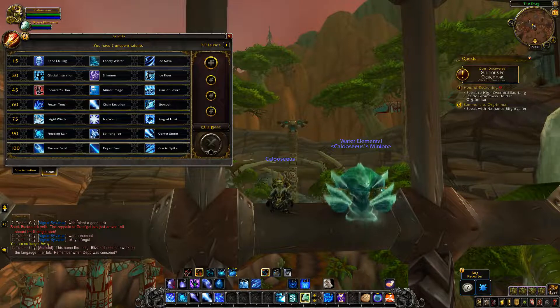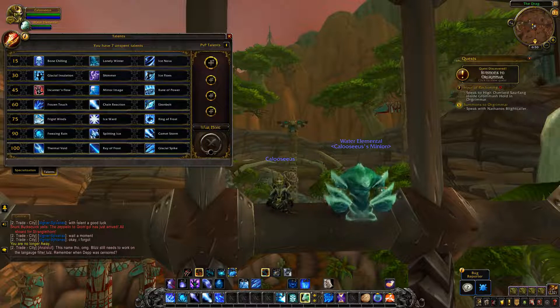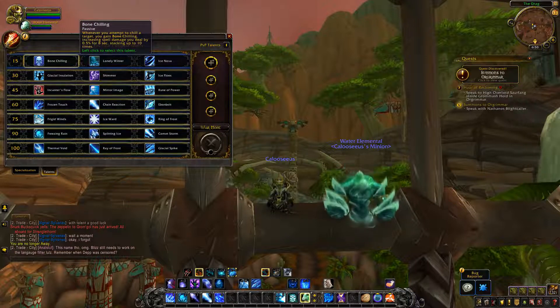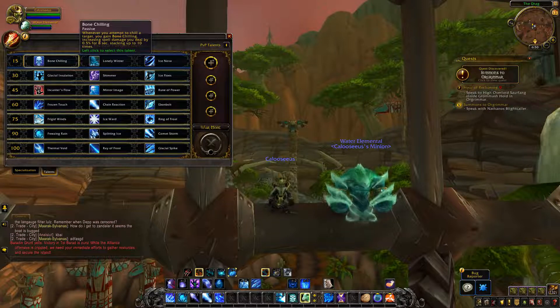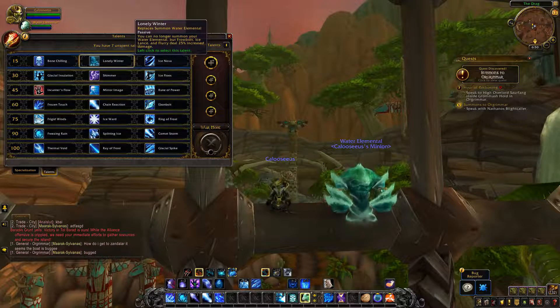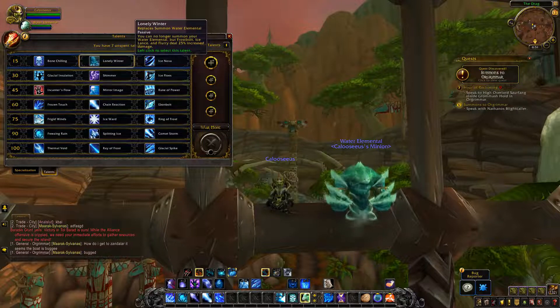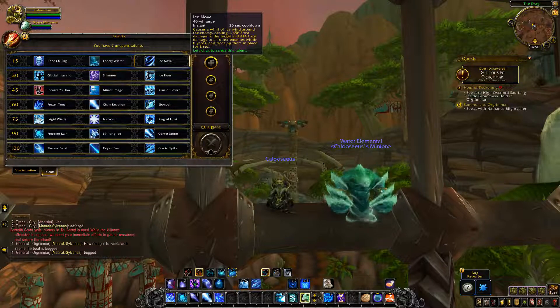Now for the talents. Tier 1: Bone Chilling has a small change — whenever you chill a target you gain Bone Chilling, increasing spell damage by 0.5% for 8 seconds, stacking up to 10 times (down from 12 on live). Lonely Winter still replaces Summon Water Elemental, but now Frostbolt, Ice Lance, and Flurry deal 25% more damage — it no longer affects Frozen Orb, likely because mastery now buffs Frozen Orb. Ice Nova was moved up a few tiers but is otherwise unchanged — 25 second cooldown, causes icy wind around the enemy dealing Frost damage and freezing all enemies within 8 yards for 2 seconds.